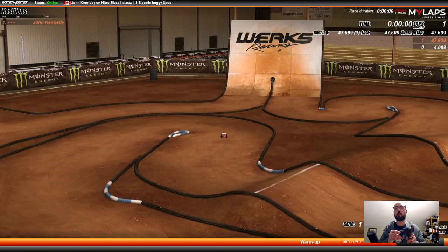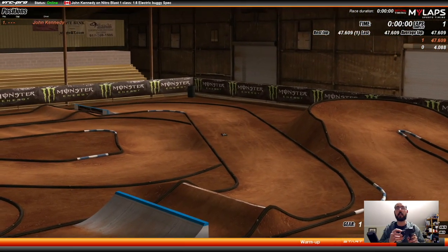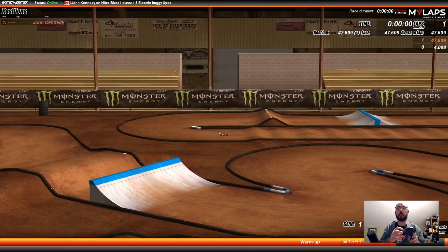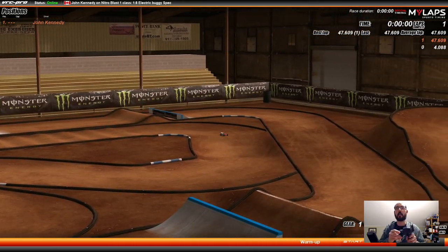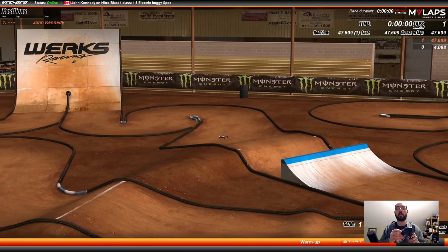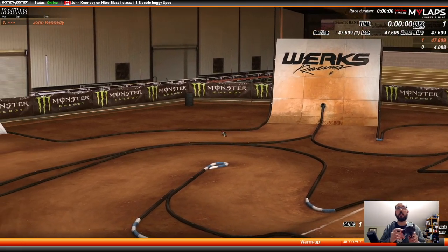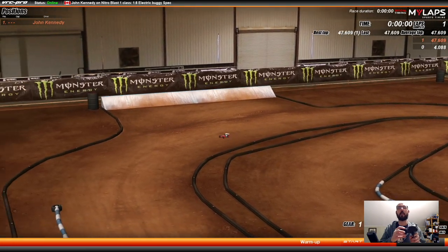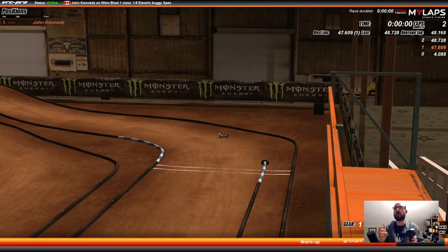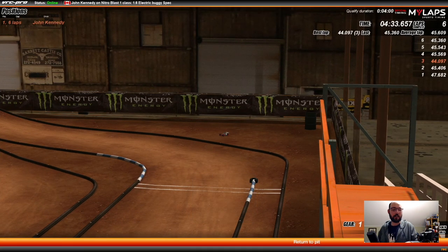The inside on-road section is easier to manage in spec because you're carrying less speed, and even though the setup isn't as good, it's much easier to hit those apexes. You can let off here instead of braking — 47.6 seconds; best I've done in spec is a 45. Land in there, carry that through, hit the down, carry speed through here. My line is off — I should have been on the outside to line up better for the next section. I nicked the pipe.